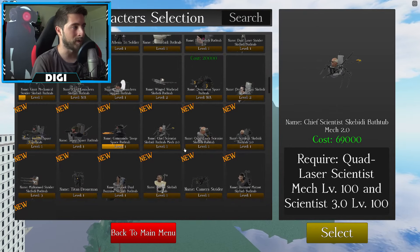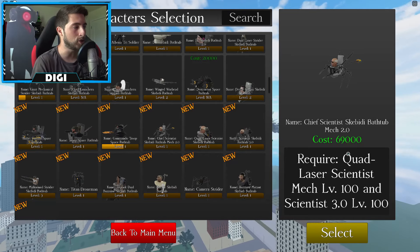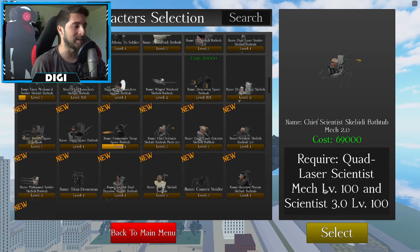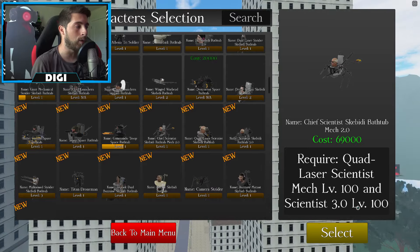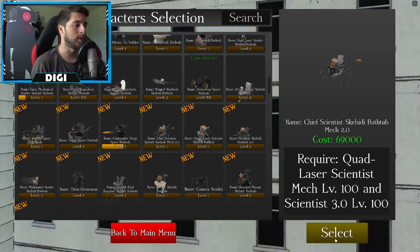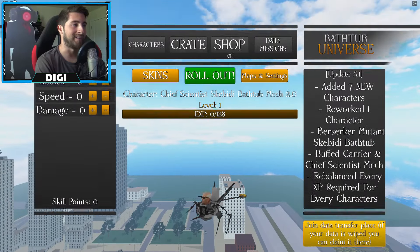Now it's time to check out the old man Rizzler — the chief scientist community bathtub mech number two. I'm assuming this one has gotten reworked. It costs 69,000, but you need the quad laser scientist mech at level 100 and the scientist 3.0 at level 100 in order to get this one.